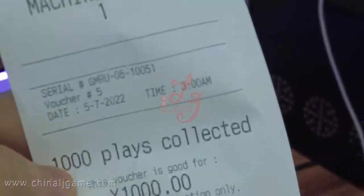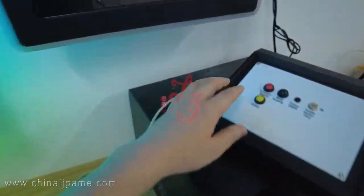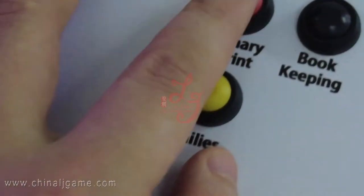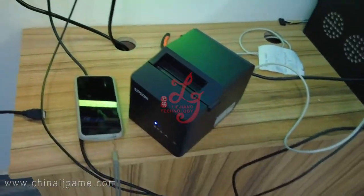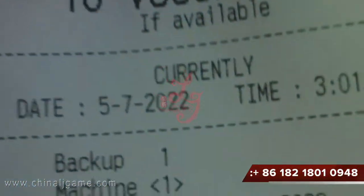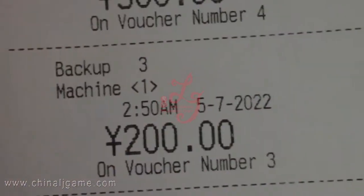This is the receipt. If you want to print a daily summary of this device's data, you press these buttons — you see it says 'summary reprint.' Press for two seconds and this printer will print all the data printed today. Just now we printed one thousand, and a few minutes ago we printed five hundred, two hundred eighteen, and two dollars. This is the daily data receipt for this device.